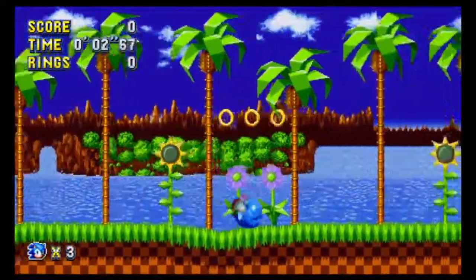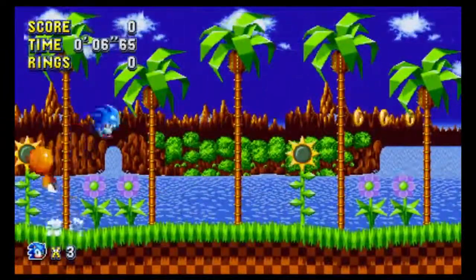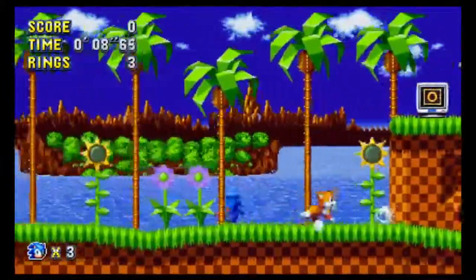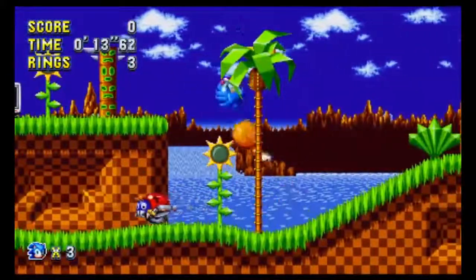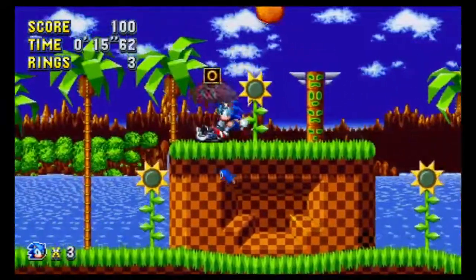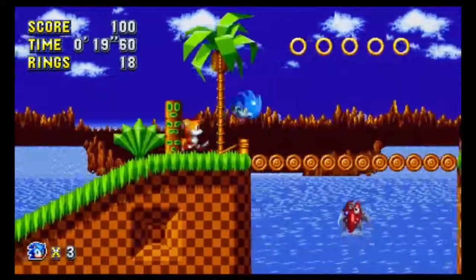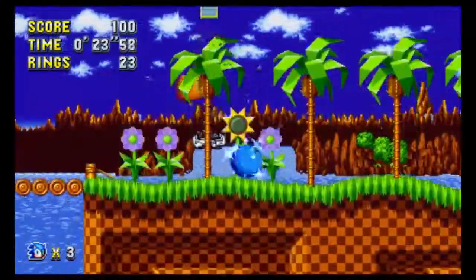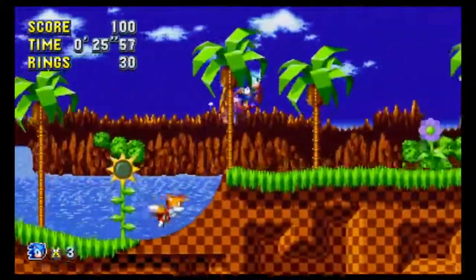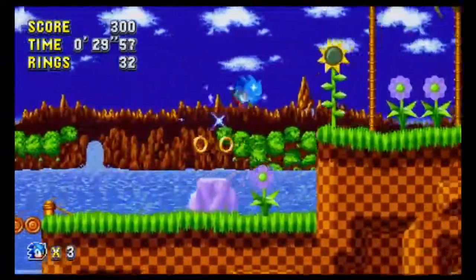The drop dash is basically where you jump and hold the button down, and then as soon as you land, you start to dash forward with a spin, which is pretty cool. I've heard that it's mainly useful for speedruns, so I'm probably not going to be using it that much, but it's still a pretty cool addition.